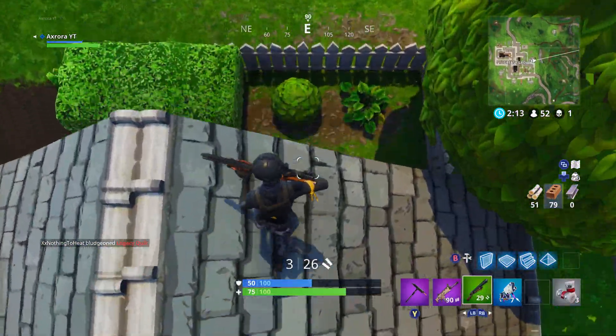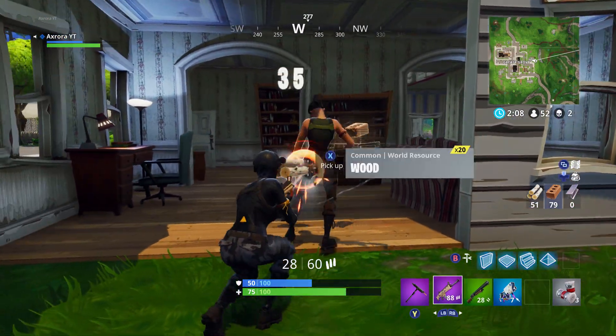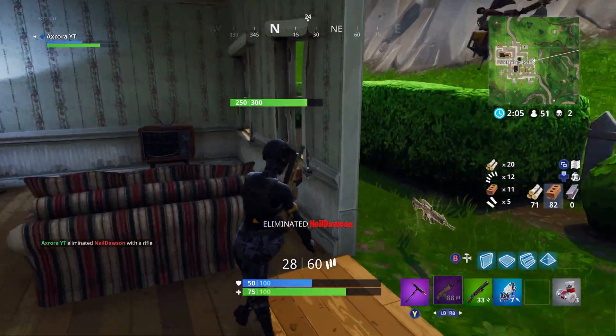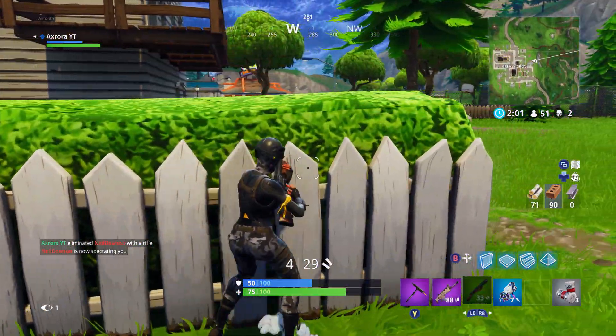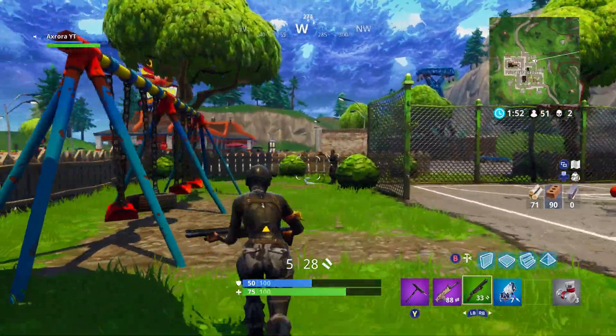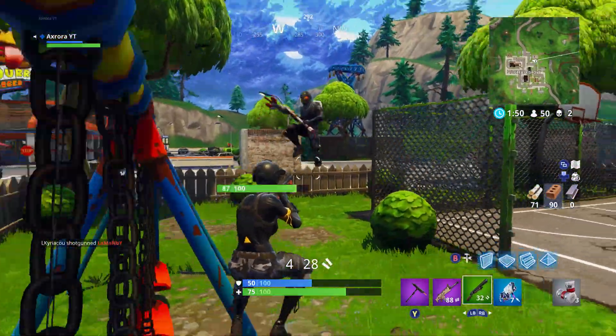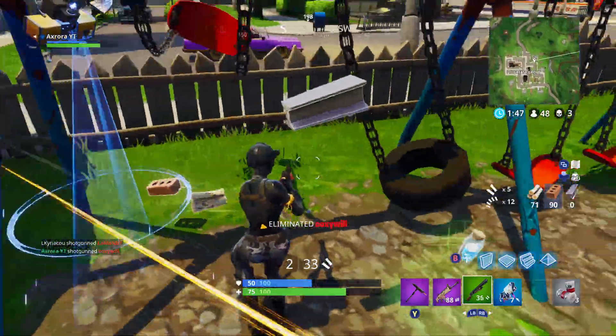Each vending machine will have one set rarity on it. So if you find a legendary vending machine, all of the items it produces will be legendary. If you find a common one, they'll all be common. Also, the High Explosives version 2 game mode has arrived — remote explosives and guided missiles have been added for even more explosions.